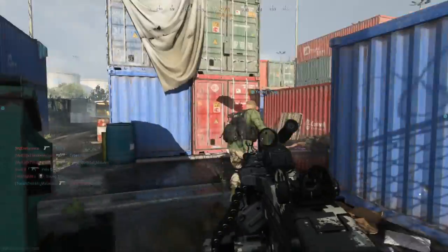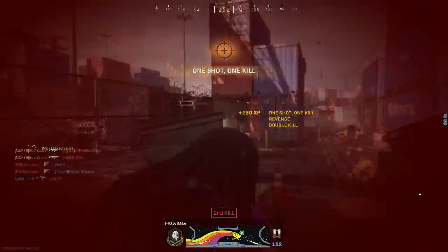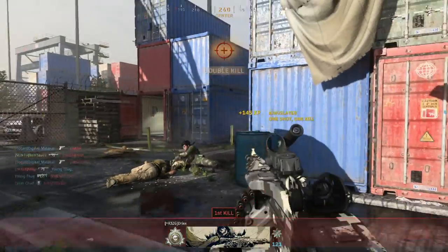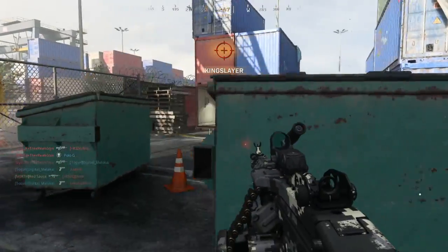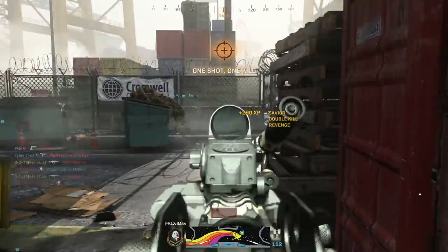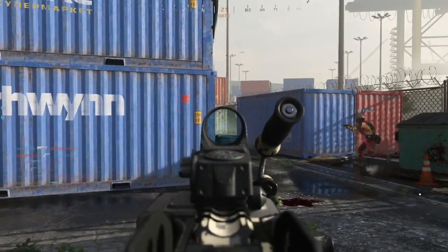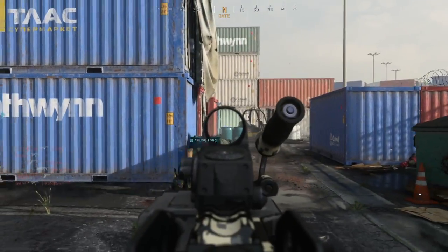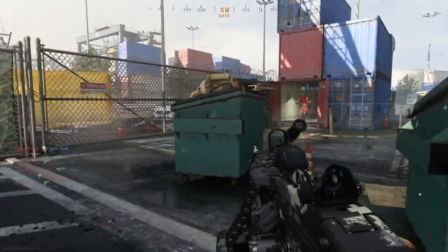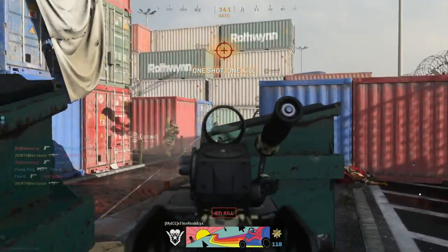I kind of like this spawn — just sit in the corner. You could call it corner camping, but on shipment what else are you gonna do? In hardcore on shipment, if you run around you're gonna die. Those spawns are so random. I highly recommend spawning in and just dominating the corner you spawn into — you'll find you do pretty well.